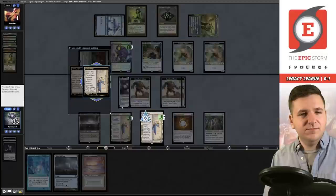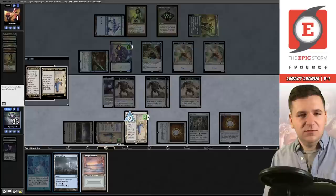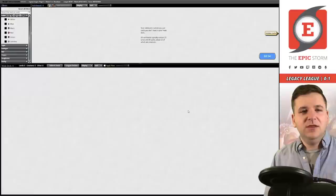They get a token for casting Psi, which triggers the Kappa Cannoneer — it sees artifacts enter the battlefield, so they don't get a counter for the Psi cast, only for the Thopters generated off Psi. They recast the Chalice. I use the dying Saga to grab Mox Diamond, discard Underground Sea — and our opponent concedes the game! Love to see it.